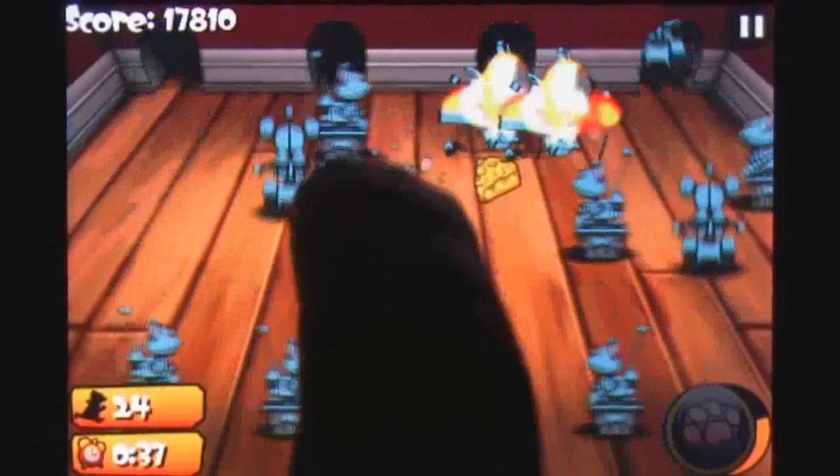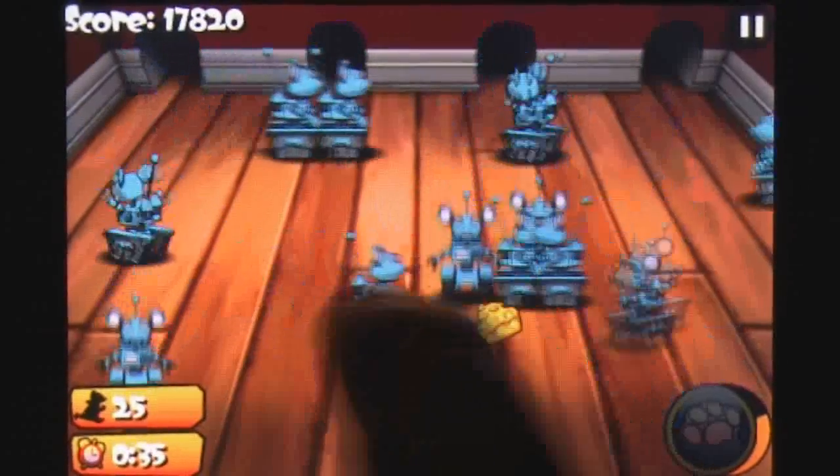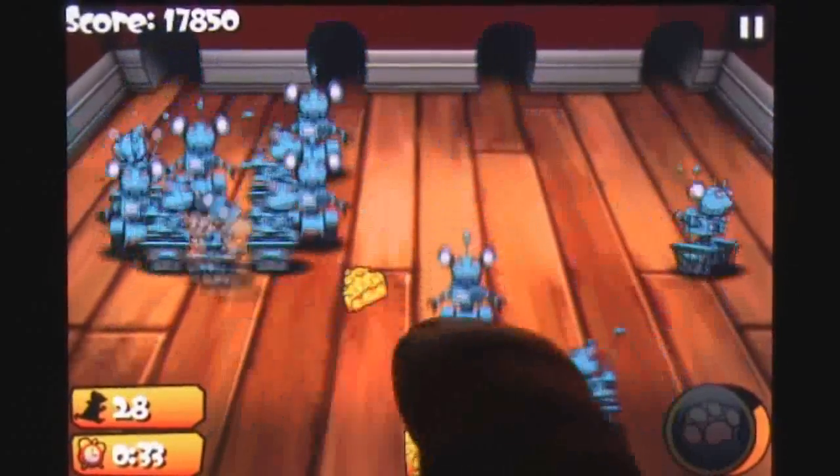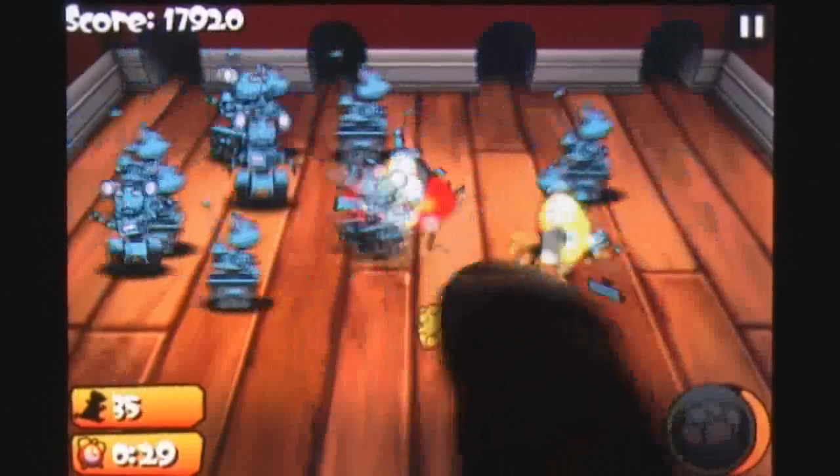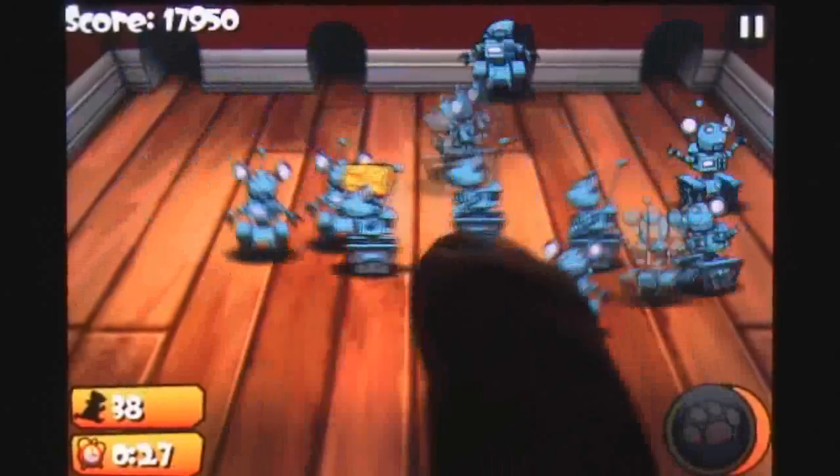The cartoon design is fun and each mouse variation has its own distinctive style and sound. After a handful of mice have been turned away, you can activate your cat paw to summon a lolcat which, much like on the internet, has the ability to scare everyone away.